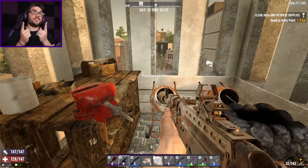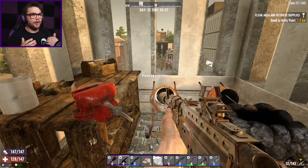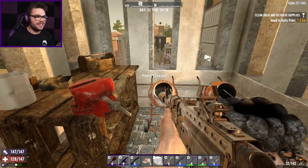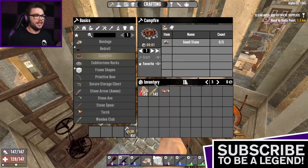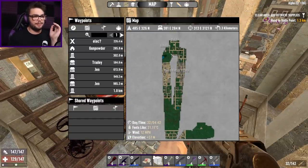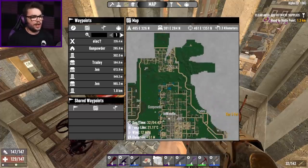G'day guys, my name's Josh, you can call me Jaboodle, and welcome back to 7 Days to Die, where I'm back in Alpha 20 coming into day 32 of our Clock Tower series.